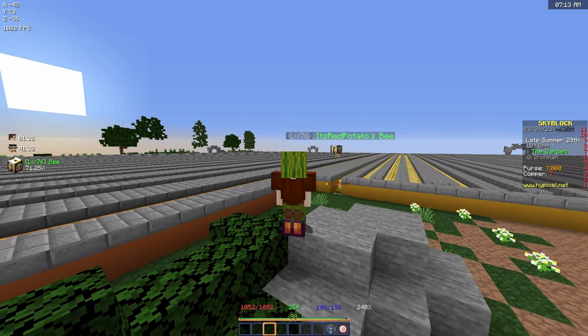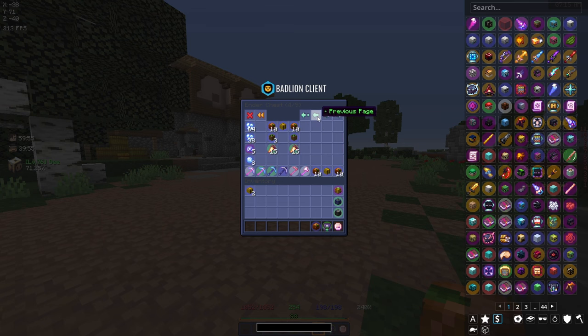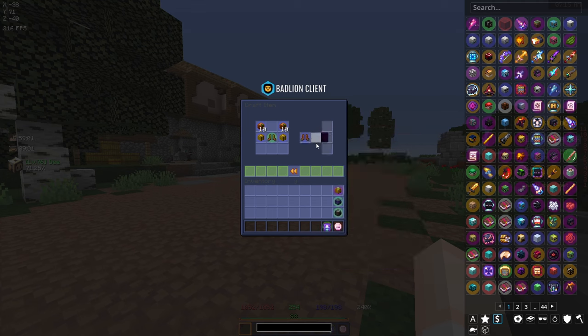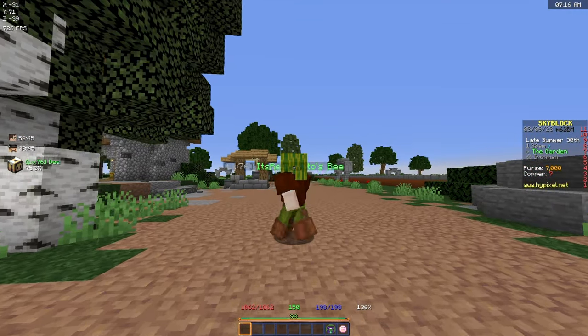Beautiful! We are now rocking a nice red shirt. I can actually craft the boots too - I forgot you don't need boxes of seeds for the shoes and I have more than enough materials. Let's craft the croppy boots as well. I might even use them when farming melons and pumpkins to boost my chances of getting squash.